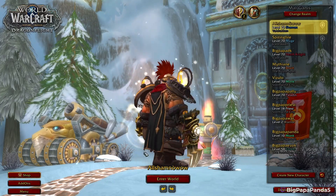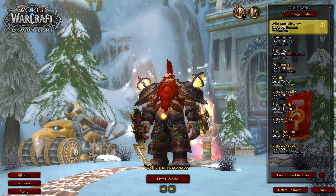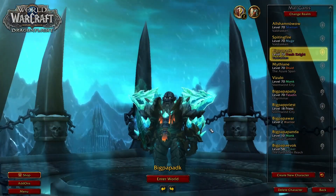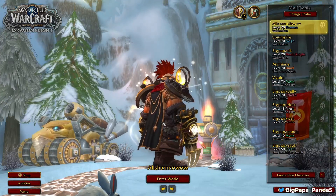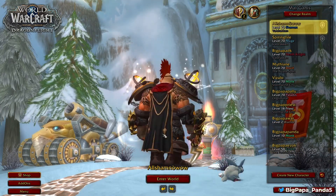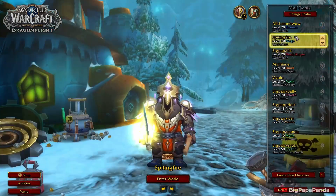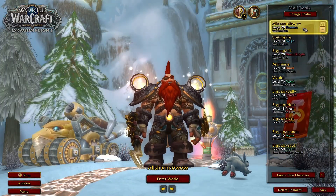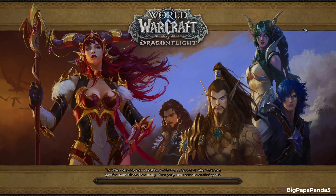Alright, we are gonna open some vaults. I got three characters — my death knight, my mage, my shaman. They all have selections: these two have two selections from mythic plus and this guy has three. I've got two 20s completed last week, so we're gonna try to knock this out.